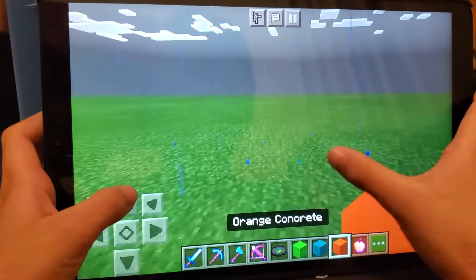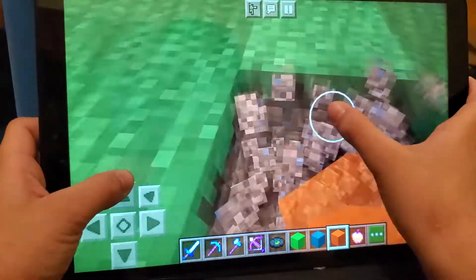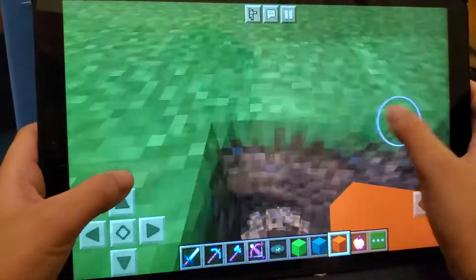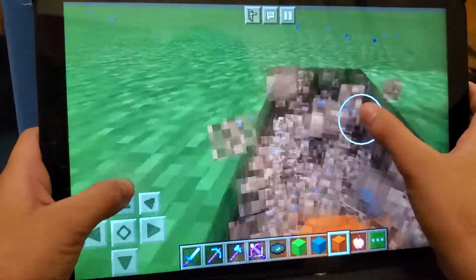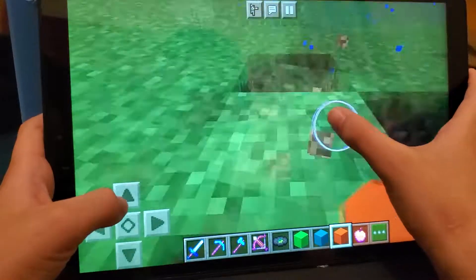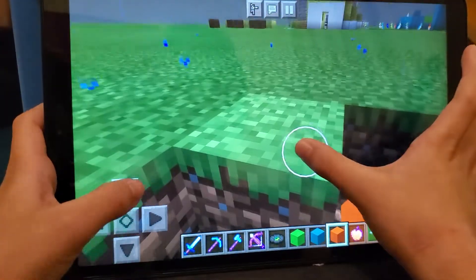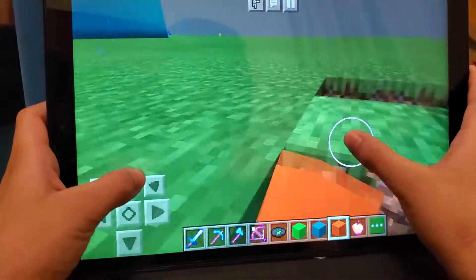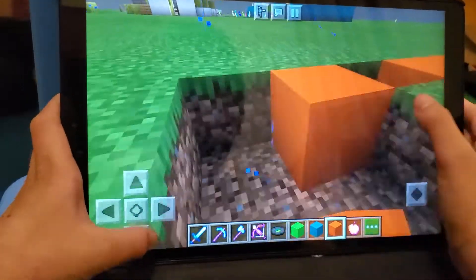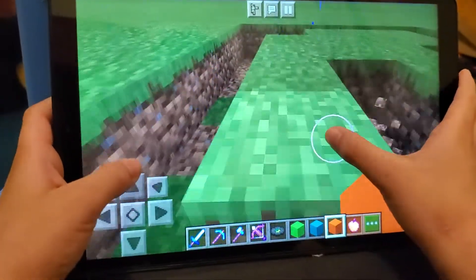So first we make a big hole in the floor like this, as big as you want. And then you fill it in with concrete, any color concrete. And then we just fill it in with concrete.